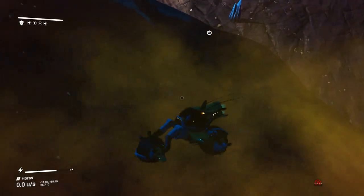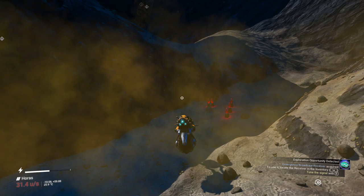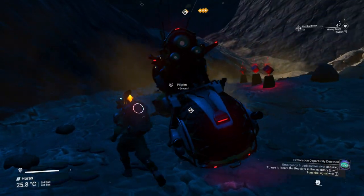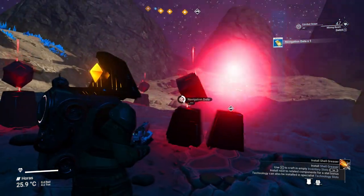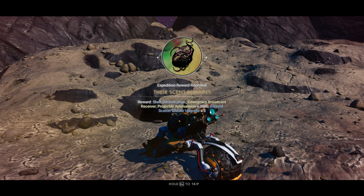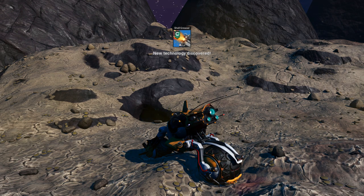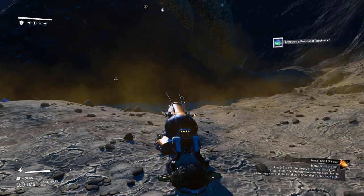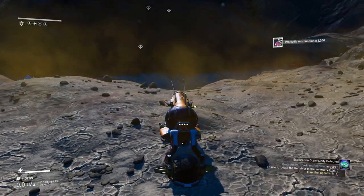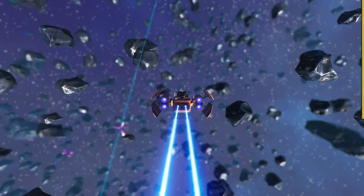After collecting all the whispering eggs, keep in mind that planet also has navigation data if you want maps. After you complete the milestone you'll get some Scatter Blaster upgrades — they can be X-class. Install them and your weapon will be a beast. Summon your ship and keep going.